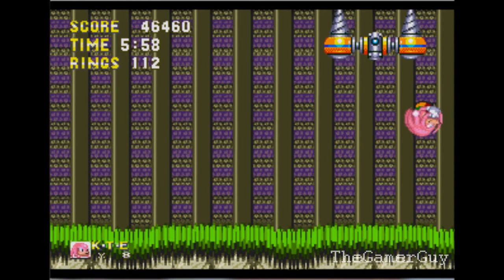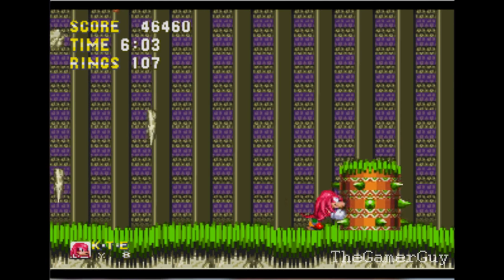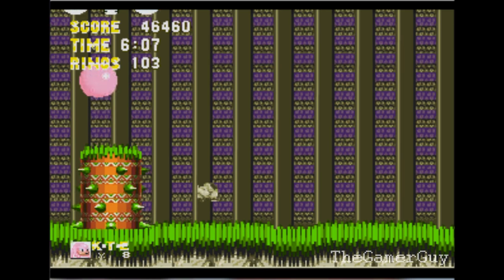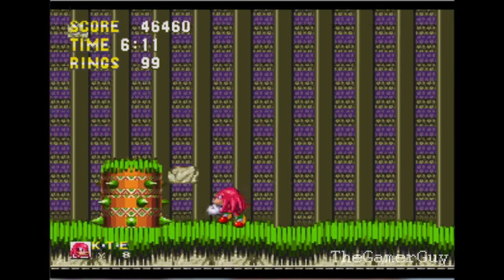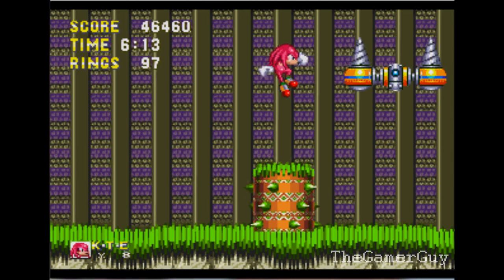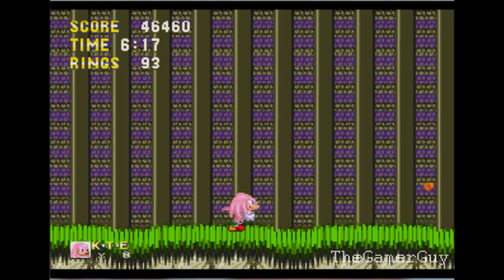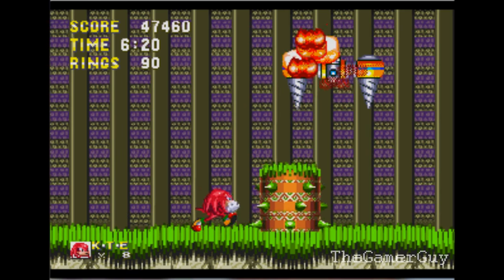Here is our first glimpse of Super Knuckles. When he transforms, it's pretty crazy looking — he turns pink. What kind of crap is that? He's a little flamboyant. But as you can see, nothing could hurt you. You could stand on those spikes, walk past those spikes, in front of the spikes, under the spikes — everywhere on the spikes — and it won't hurt you.